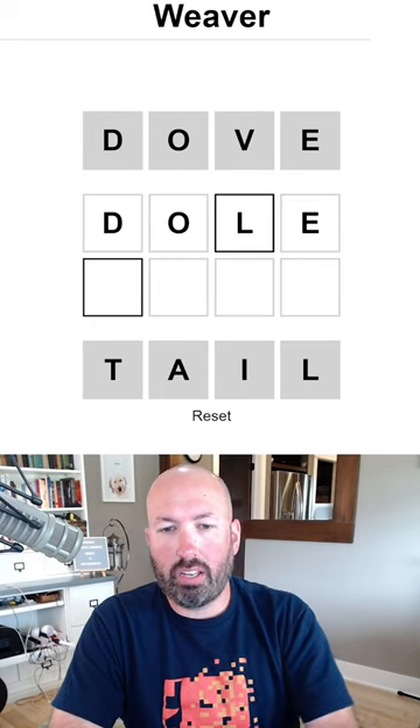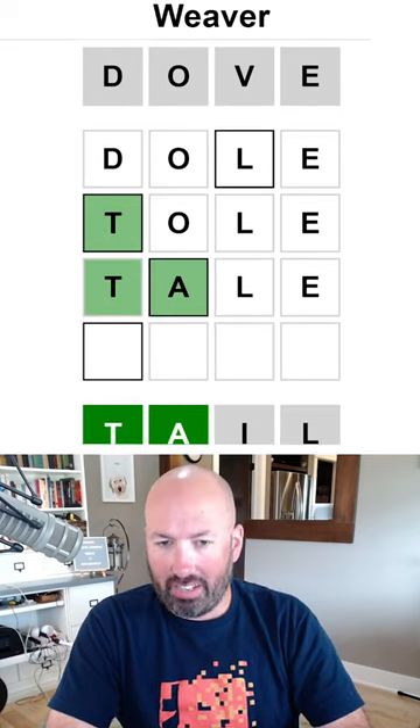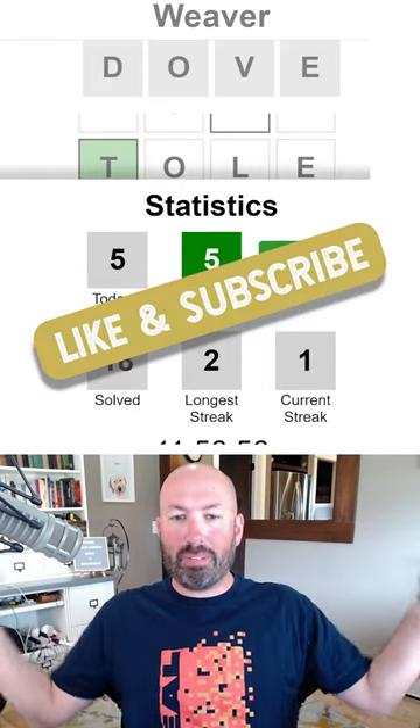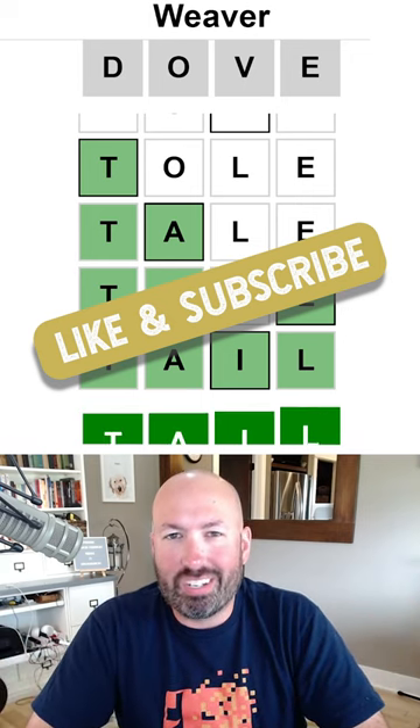To get to tall, can we do dull? Is that a thing? And then dull, tall, tail — there we go. Optimal! Quick one today. Let me know how you did with today's Weaver. Be sure to subscribe for more puzzles.